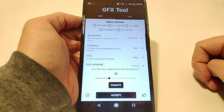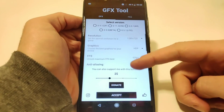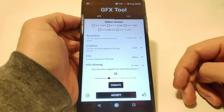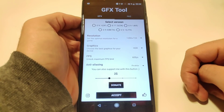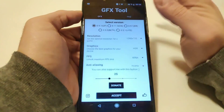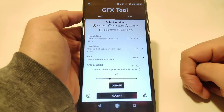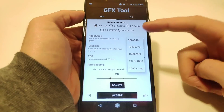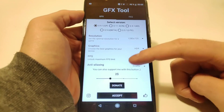Okay, let's go to the GFX tool itself. So we do have a new layout in the GFX tool. First of all, we have to select the PUBG version we are playing with — this is the global 9.1 version, the latest one. The resolution I have a preset already in it. Higher up lags too much, so we are going to try out this resolution here today.